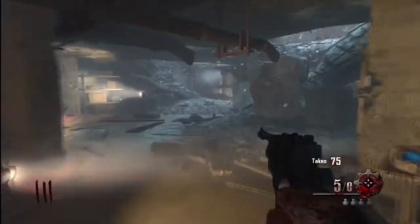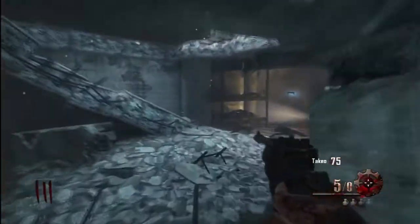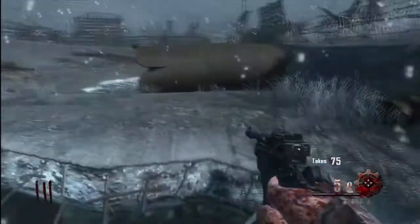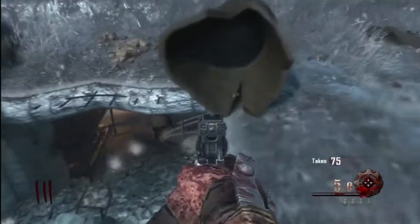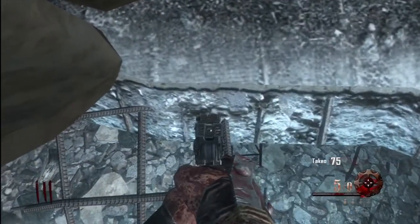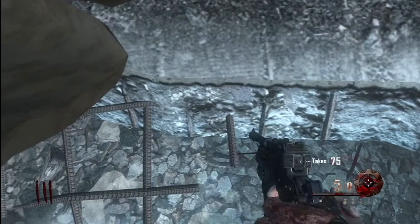Hey guys, it's Dig here, and today I'm going to be showing you a very easy pile-up spot or glitch on the map Origins. What you want to do is come up to the rooftop right by where the MP40 is, come to this sort of tube, and from here you want to edge your way out slightly and push to the left from this tube.